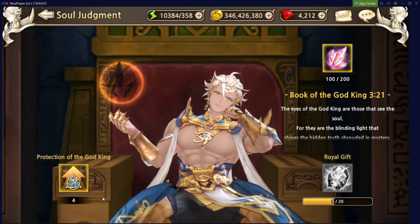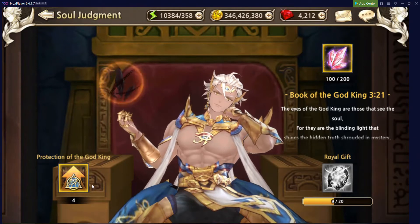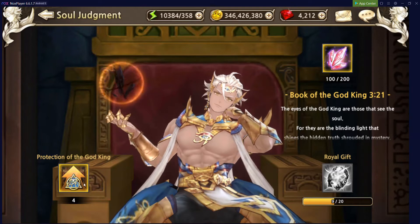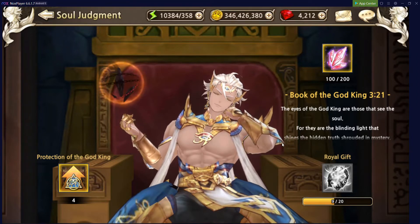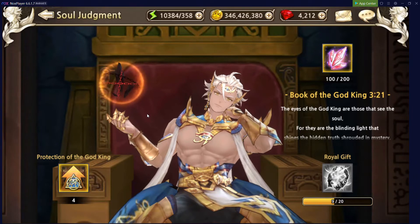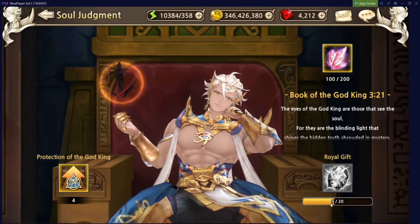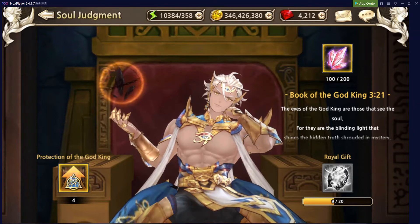One thing to keep in mind: if you're lucky enough to have what's called Protection of the God King, normally you would get a completely random Soul Stone when rolling with Mystical Fragments. However, Protection of the God King allows you to choose from three separate Soul Stones. As an early game or free-to-play player, there are ways to obtain these through quests and missions. I would recommend only rolling if you have these Protections. Also, if you fail to get a Soul Stone, the Royal Gift counter raises by one each time, and once you hit 20 out of 20, it automatically pities you a Soul Stone — and it can also proc your Protection of the God King.